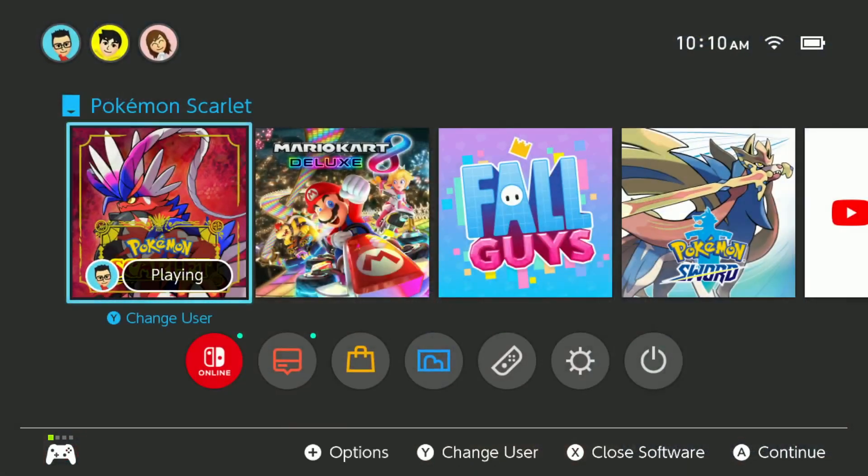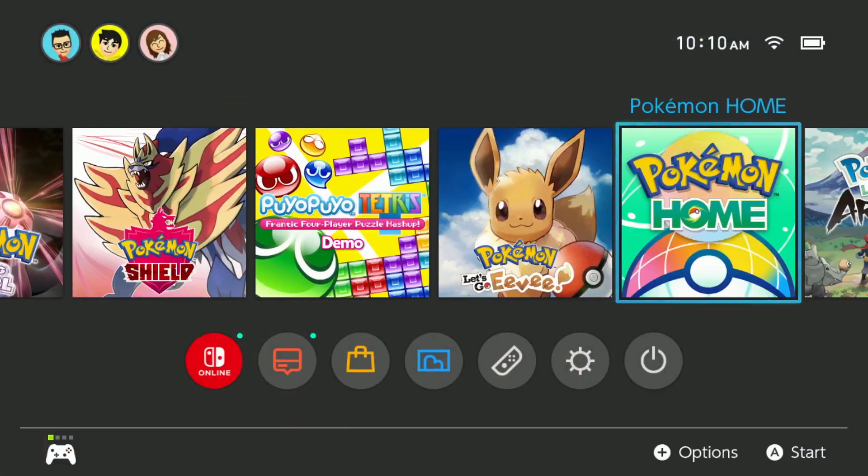And now for the second part. As you all know, Pokemon Home is the app that allows you to transfer Pokemon between your games. Well, recently — in just a few short hours after this code went live — they announced that Pokemon Home connectivity with Pokemon Scarlet and Violet will be coming on May 24th. And when you connect to Pokemon Scarlet and Violet, you'll be able to get a few mystery gifts, which will be the three starters with their hidden abilities: Sprigatito, Fuecoco, and Quaxly.